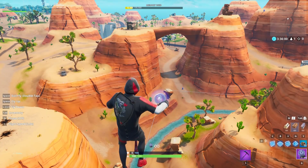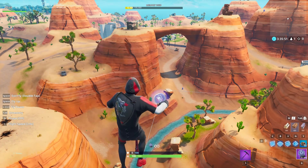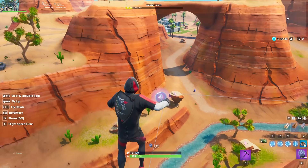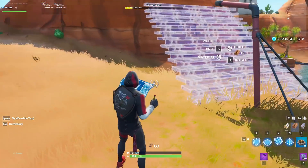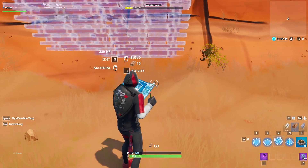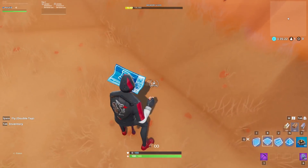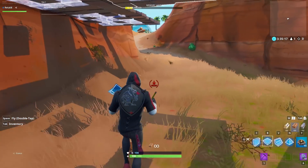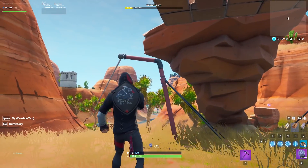This next glitch allows you to get underneath the map right next to Paradise Palms — it's found by Jugga, huge shout out to him. Head to this location where there's a zipline. Before the glitch, build some ramps, rotate them, and try to build them underneath the map. Also try to build some floors underneath the map — it's kind of difficult. You don't need that many anyway. Basically, get a rift-to-go and enter the zipline at the same time.